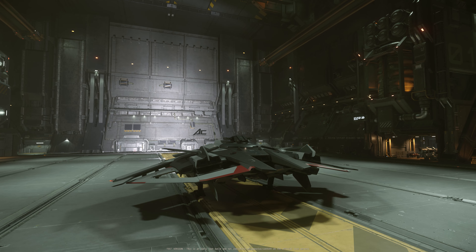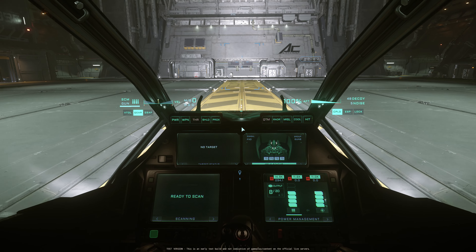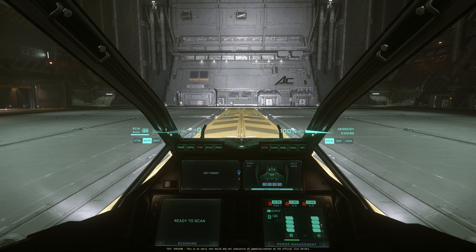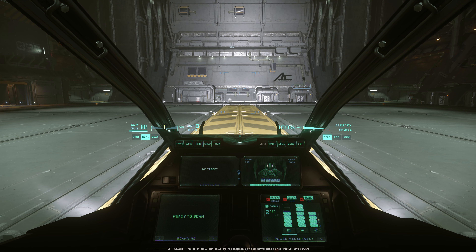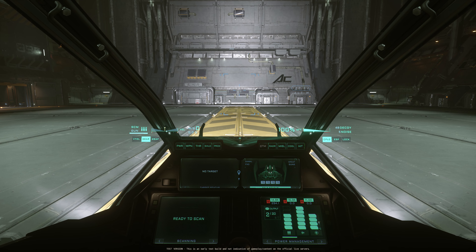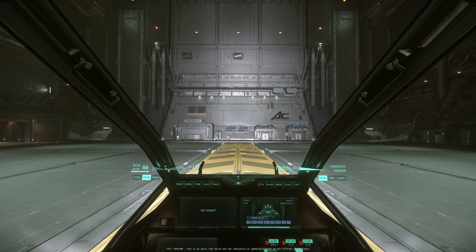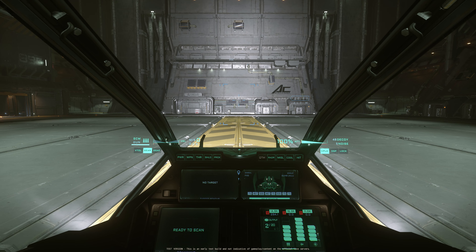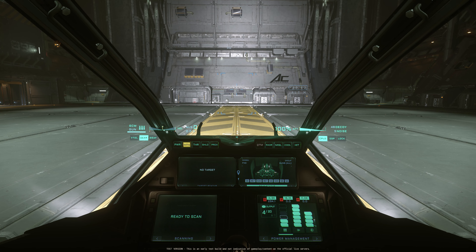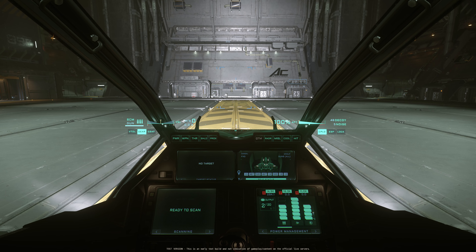For this I pulled out my F8C Lightning from Anvil because it has four MFDs — not too many, not too little. First, let's look at the HUD. It's as it was, just not all over the place anymore. Right in front of you, they all look slightly different. You have all the buttons and virtual things you need. The velocity and afterburner are horizontal now, right in front of you, and they don't interfere with your view anymore. I think that is freaking amazing — it looks a lot more cleaned up.